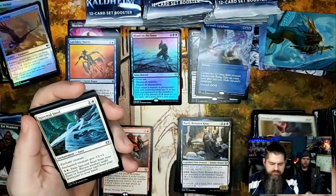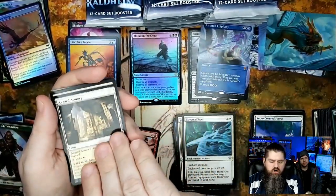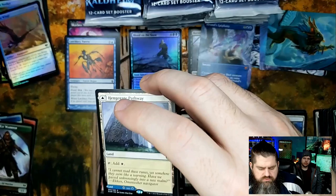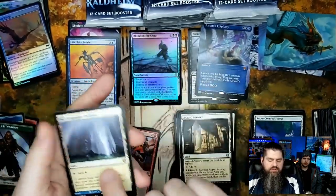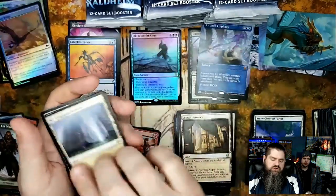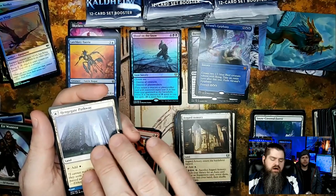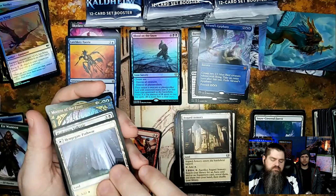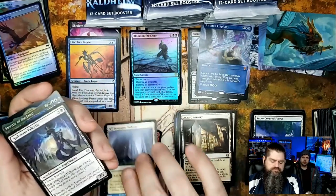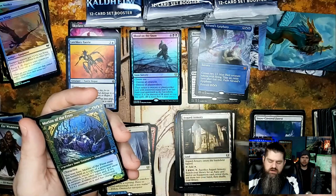Divine Gambit, Spectral Steel, Axe Guard Armory, and a Hengegate Pathway — very solid. These pathways are really good. This particular version is like three bucks, but it's great because you can use it as a plains or an island in blue-white decks. It doesn't even come into play tapped — a nice bonus.